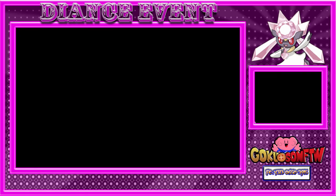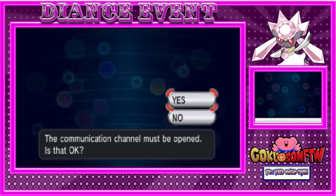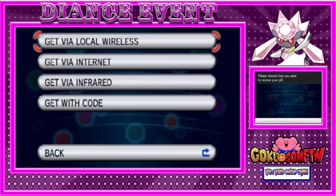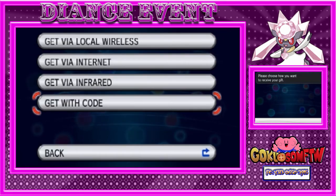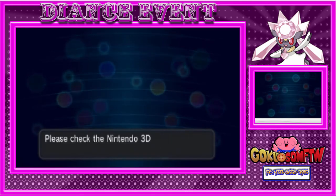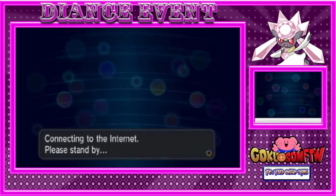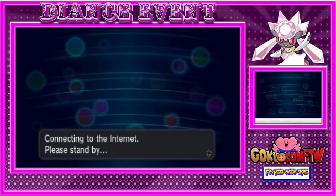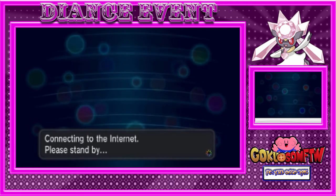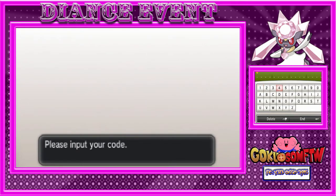You go into Mystery Gift, you're going to receive gift, then you press yes and get with code. You press yes and click on that, then you just continue by saying yes no matter what, and then you connect to the internet. This is going to take a while, sorry about that guys, but after you connect to the internet you enter your code.